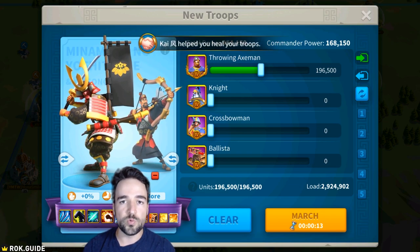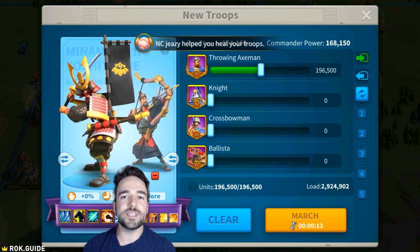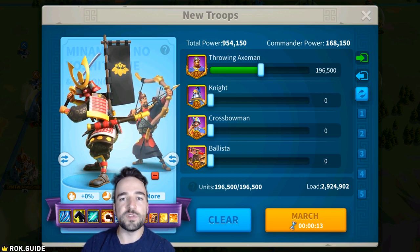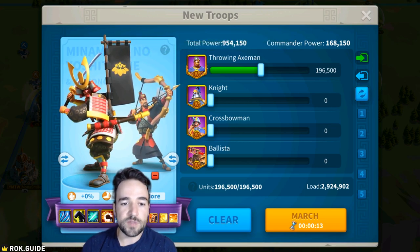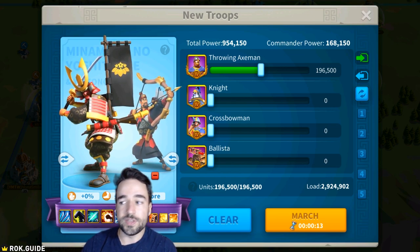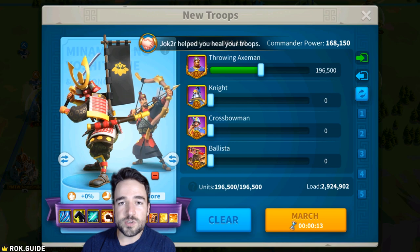Not everyone can be in the top alliance and get all these rewards, so you also have to just do barbarian content. If you send five marches of peacekeepers and hit one barbarian at a time with five armies at level 36 to 40, that's basically 50 honor every hit. If you hit a few hundred over a few weeks you'll have enough. To get 100,000 honor just from killing barbarians with five marches you'd need to kill 2,000 barbarians — doing 50 a day for 40 days out of the 60-day KVK, which might only take about an hour a day.